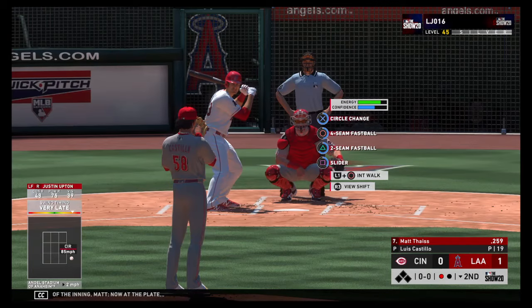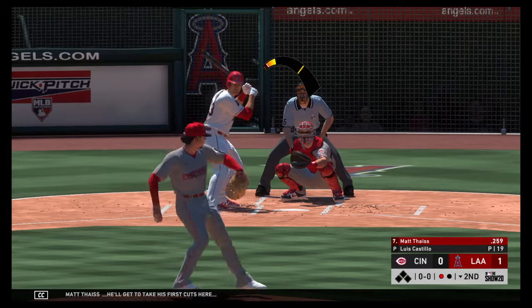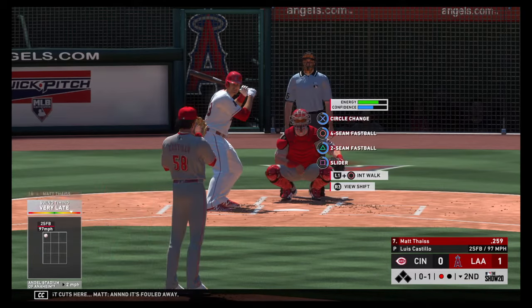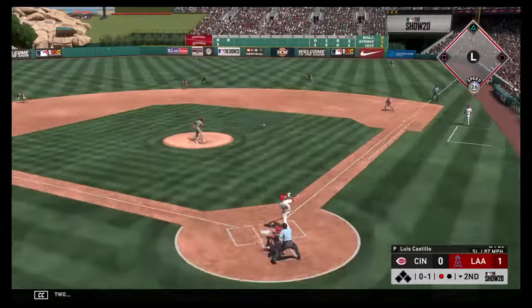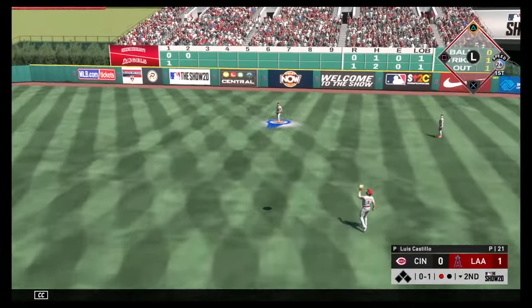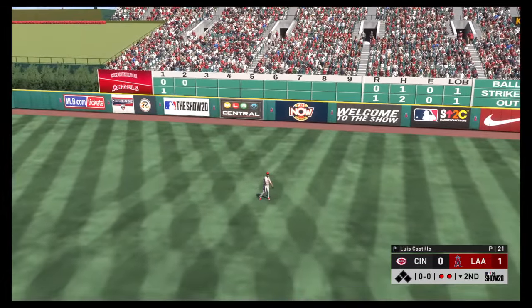Now to the plate, Matt Sice, as he'll get to take his first cuts here. It's fouled away. Angels lead at 1-0 here in inning number two. Pulled toward right center field. Schebler with range to his left — put it away, two down.